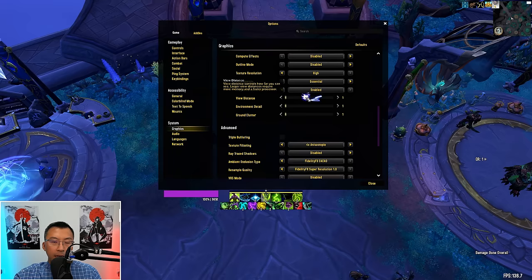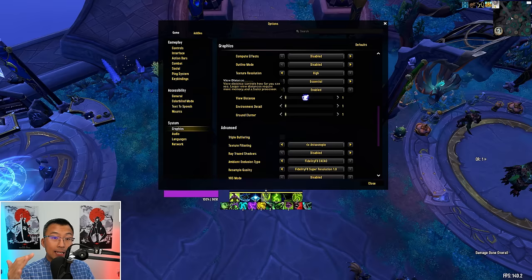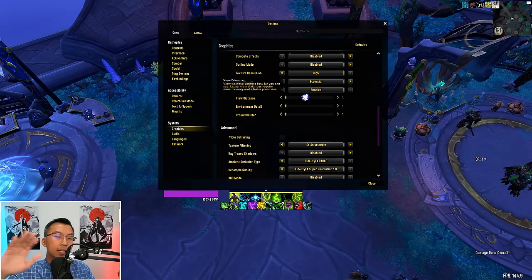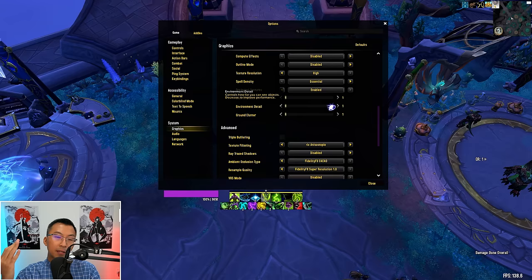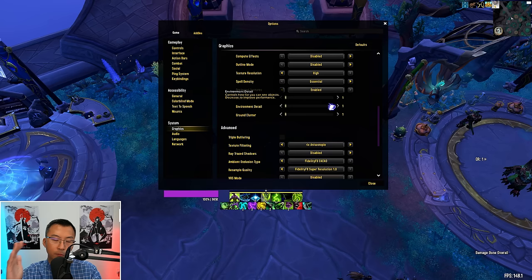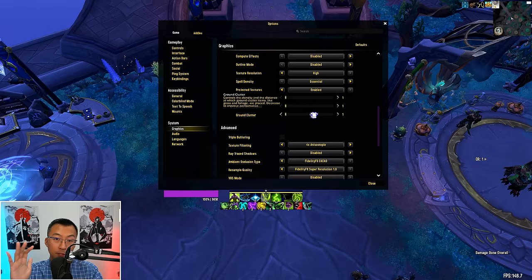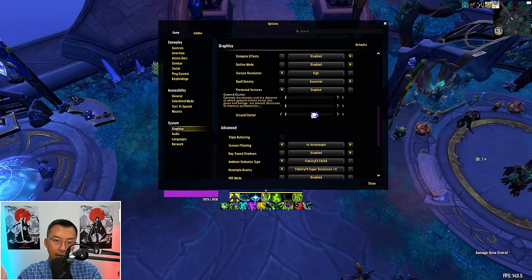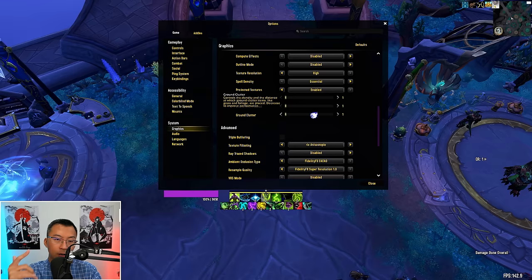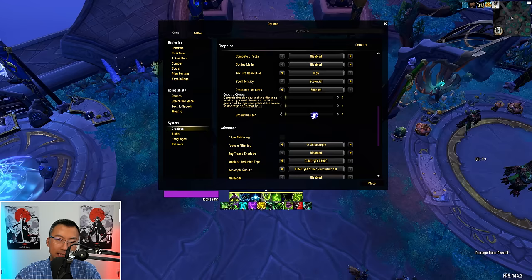View Distance adjusts how far of the game world you can see at once. Setting this high lets you see more buildings and characters from a distance but at the expense of processing power and frames. For WoW, game mechanics you need to react to are always immediately in your vicinity, so seeing further doesn't give you an advantage — this is one of the biggest FPS savers if you lower it. Environmental Detail affects how much of the game's environment like landscapes and trees you can see at a distance — set to lowest to maximize FPS. Ground Clutter controls how much grass, leaves, and small plants you see on the ground — a lower setting not only grants more FPS, it makes ground AoE way easier to see, especially in outdoor encounters with vegetation.